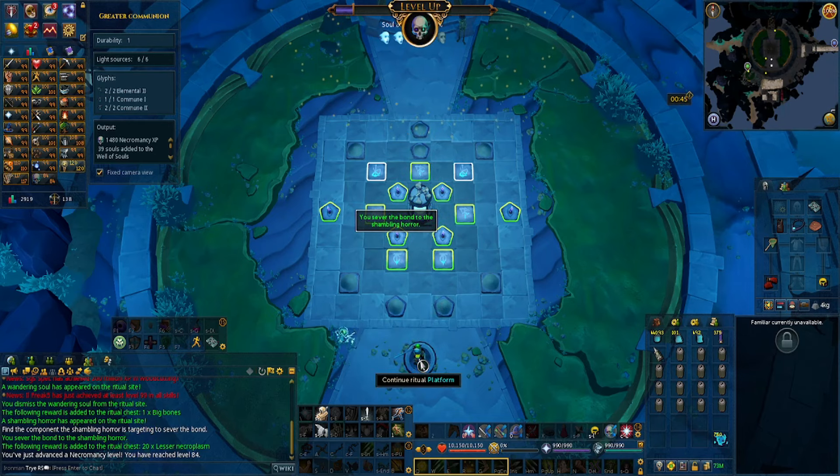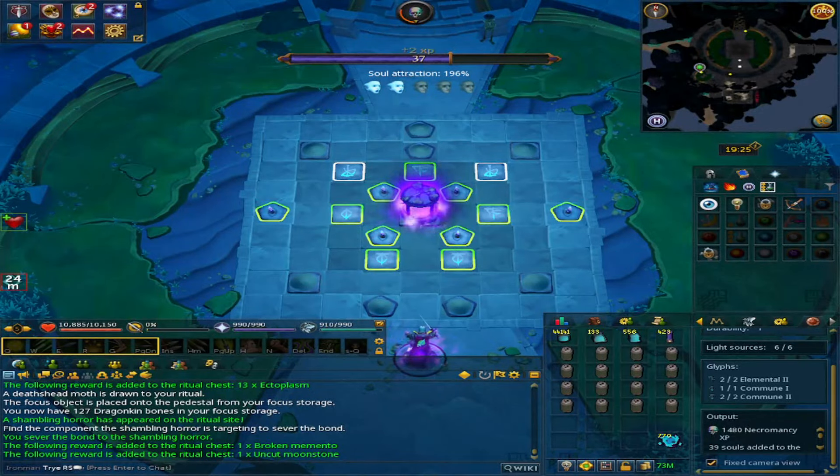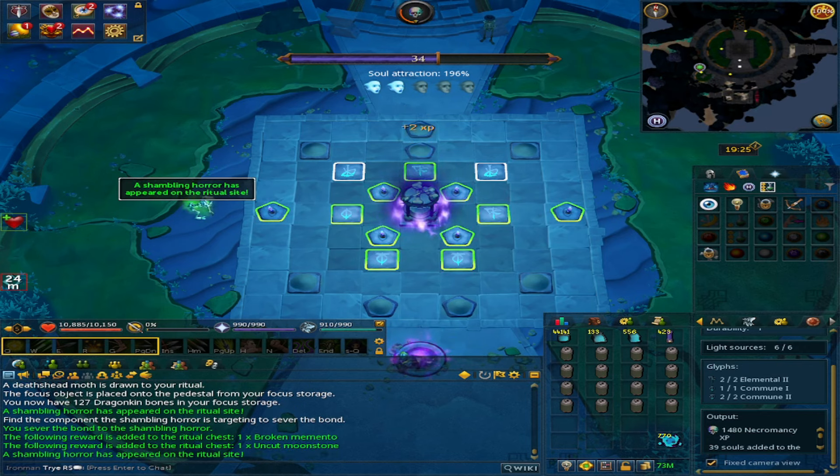I went back to rituals for the souls and ectoplasm — it's a painful grind. I ran out of ink doing it, but right off the bat I got 83 Necromancy from that. Went back again and got 84 Necromancy. While doing this I got super lucky and received an Uncut Moonstone, which is extremely rare. Now I have 2 out of the 4 Moonstones required for all of the items.